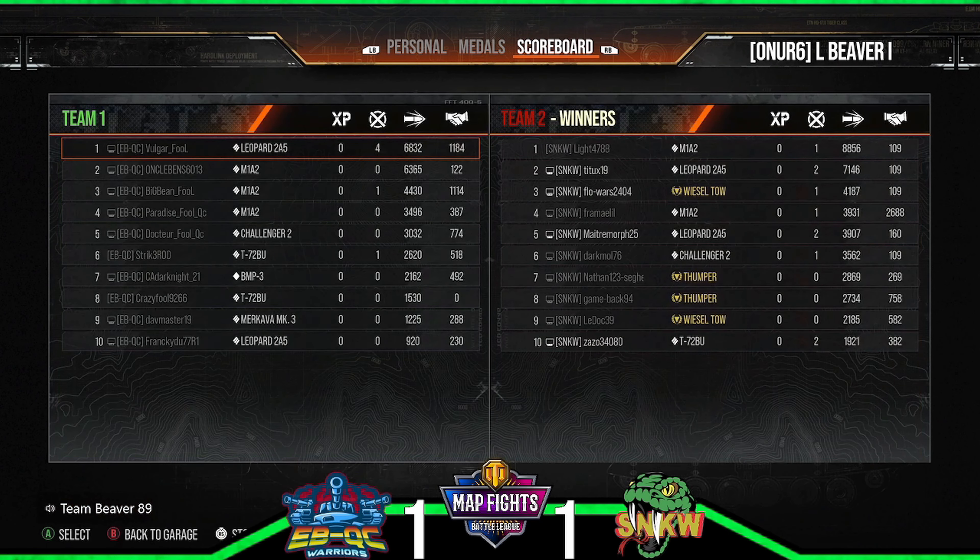Real quick on the SNKW side: Lot committed in the M1A2 — one kill, 8,856 damage. Titics in the 25A — two kills, 7,146. Flow Wars in the Weasel — one kill, 4,187. Frame in the M1A2 — 3,931. Morph at 3,907 with two kills. For EBQC: Ogre Full in the Leopard — four kills, 6,800 damage. Uncle Bean in the M1A — 6,365 damage. Big Bean in the M1A2 — one kill, 4,430. Paradise in the M1A2 — 3,490.